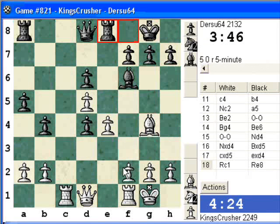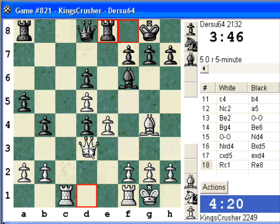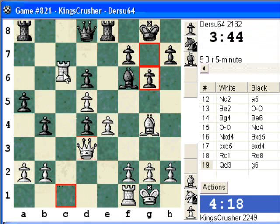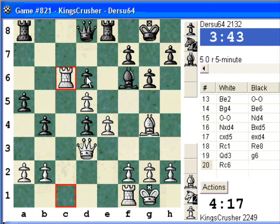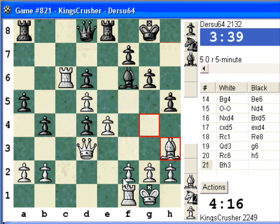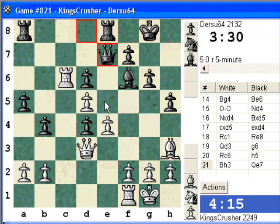Unfortunately the dark squares could be a problem, so maybe rook. Qd3 first though, holding e4 for the moment. And now Rc6. So positioning — what am I doing? F4, e5 potentially.